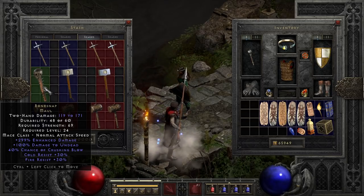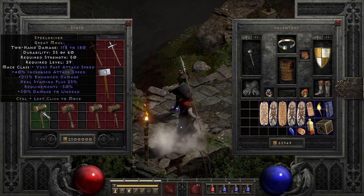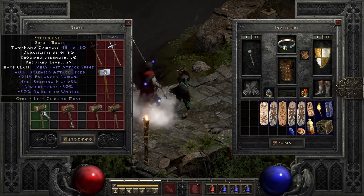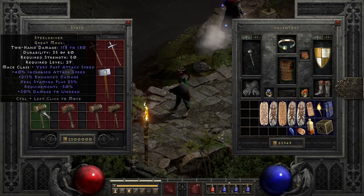The last normal difficulty hammer is Steel Driver. While it lacks the crushing blow of Bonesnap, it makes up for it by packing in increased attack speed, solid damage, and relatively low requirements for a weapon in its damage range. While it doesn't do anything terribly special, it really is a good two-hander in normal difficulty, though for boss killing I usually prefer Bonesnap — because crushing blow — but this can still be a solid item for progression through the meat of the game.